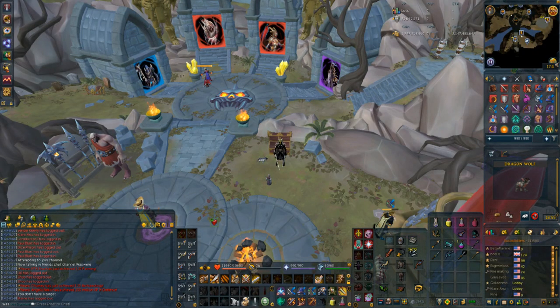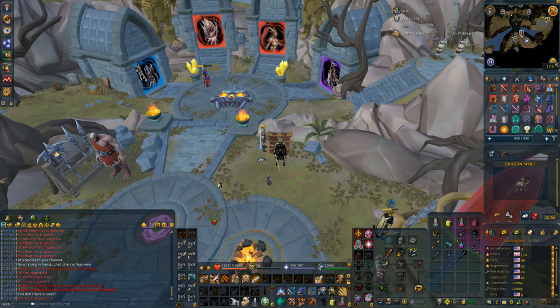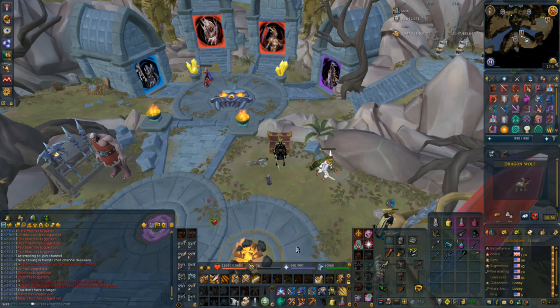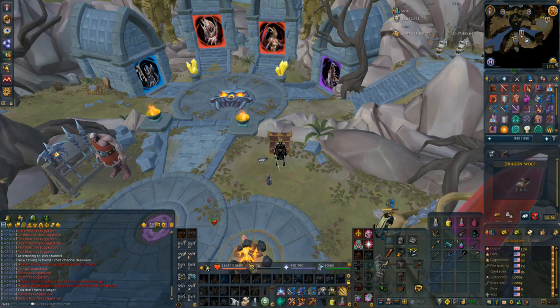I finished building out all six action bars - bars 5 through 10 - representing the three combat styles with dual wield and two-hand options each. They all follow a similar pattern: six basics roughly from best to worst in the order I want them, then three thresholds again from best to worst, then two ultimates. The first ultimate is always the damage-boosting one - Berserk, Sunshine, or Death's Swiftness - so the binding is consistent across all styles. The second ultimate slot is the other ultimate for that style, though dual wield melee is probably weakest there since you'd rarely use Frenzy.